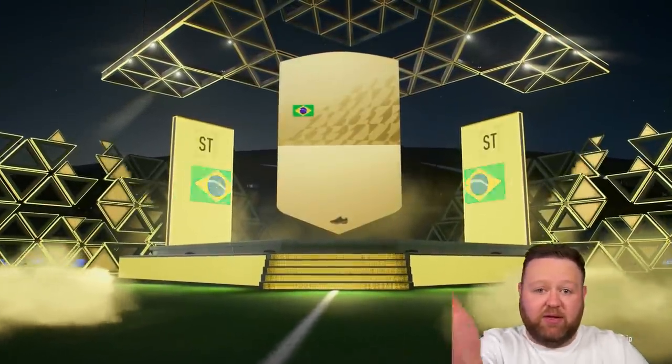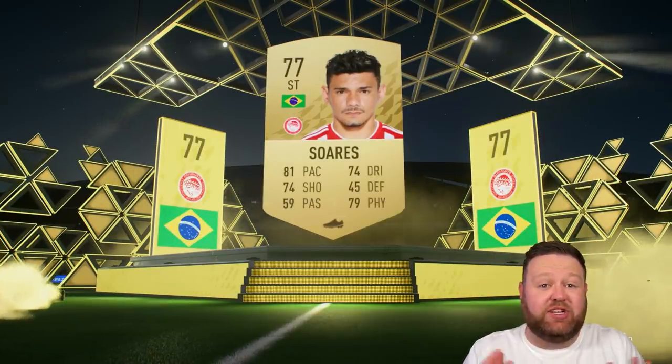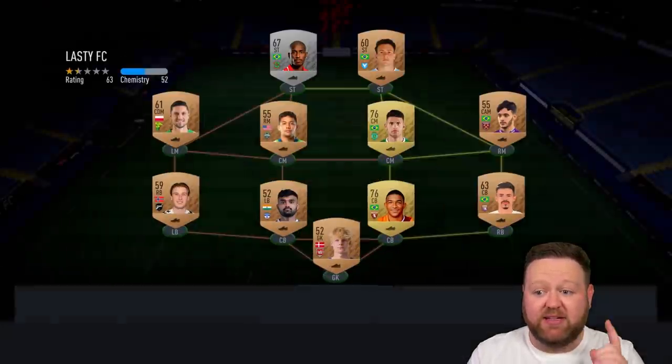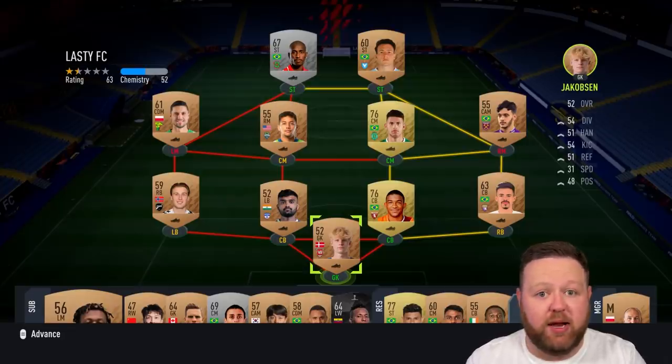My recommendation is to go either Brazil or France. It's a pretty good option because there are quite a lot of good non-rare golds for those nations. You get like one or two golds in your starter team and it's a good base to build off — like an 81 pace striker, 77 rated Brazilian, not too shabby. We've also got a gold center back and a gold center mid from Brazil.